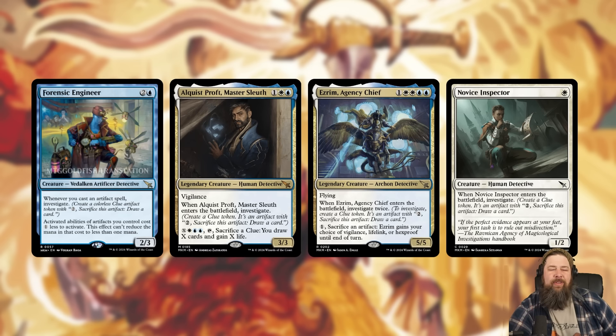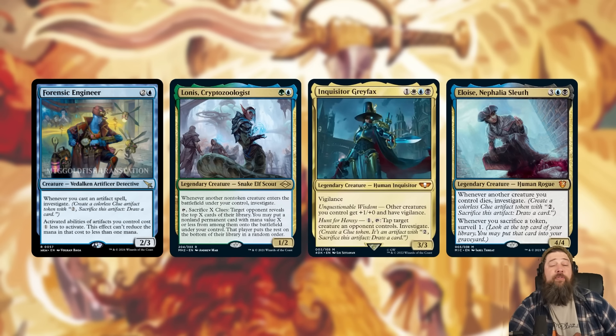In standard, I think this is just a good clue card even if you're not playing a ton of artifacts. Maybe you're playing Alquist Proft and Nova's Inspector and Ezrim — the ability to sack your clues for one mana less allows you to have this huge card advantage turn where you play Forensic Engineer, have some mana available, and immediately crack a few clues to refill your hand.